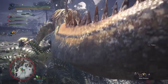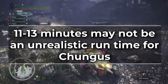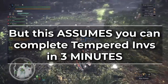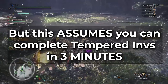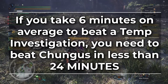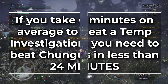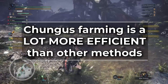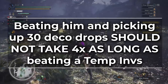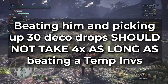Depending on your weapon choice and skill, this may not be unrealistic as an average time. But this assumes you can complete Tempered Investigations in 3 minutes — if you can, then Chungus really shouldn't be taking you 12 minutes to beat. If you take 6 minutes on average to complete a Tempered Investigation, then the equivalent Chungus run time is 24 minutes. The point is, Chungus farming is a lot more efficient than farming Tempered Investigations. Realistically, beating him and picking up 30 deco drops shouldn't take you 4 times as long as a Tempered Investigation.